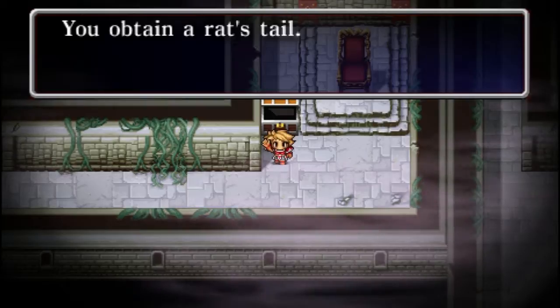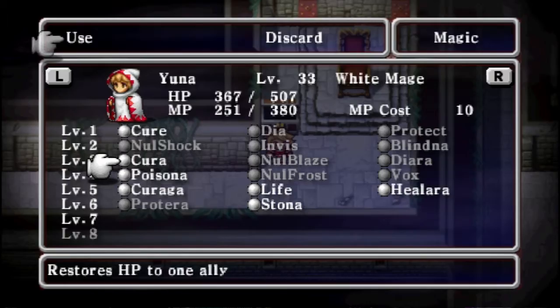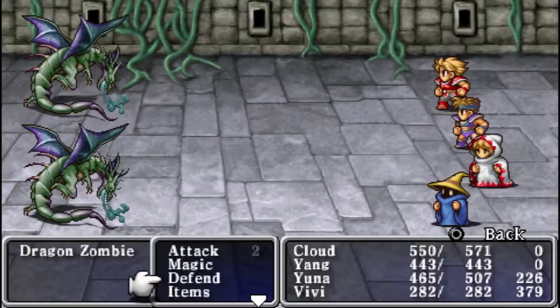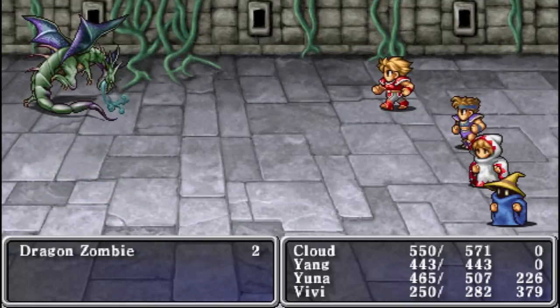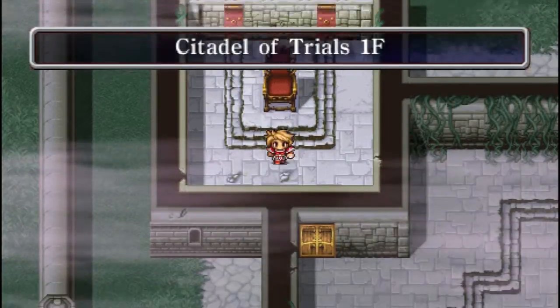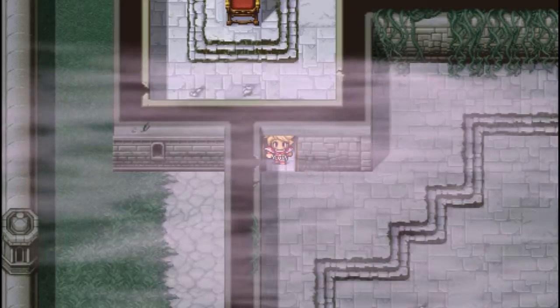Finally! A rat's tail! It went all the way here for a rat's tail. Fantastic. I am so glad we could do that. The thing I'm reading here says it's a boss — this is a boss — but I don't think so. I mean it's barely anything, it's a forced encounter but it's not even anything special. So I think we're done here. We can now head to the next destination.